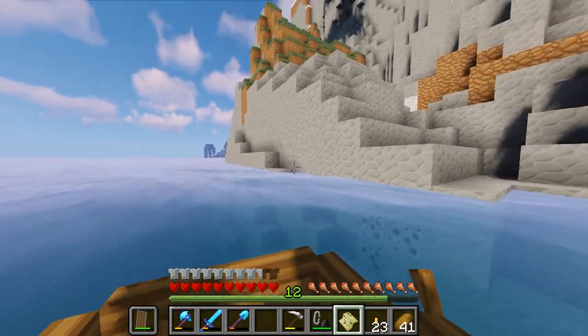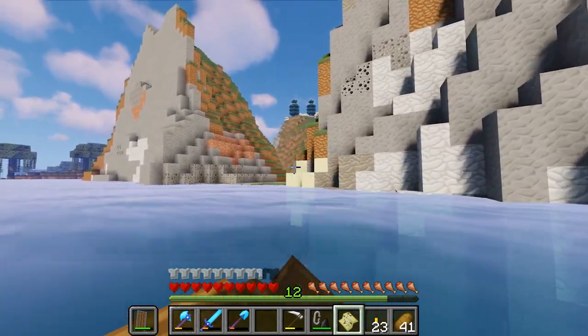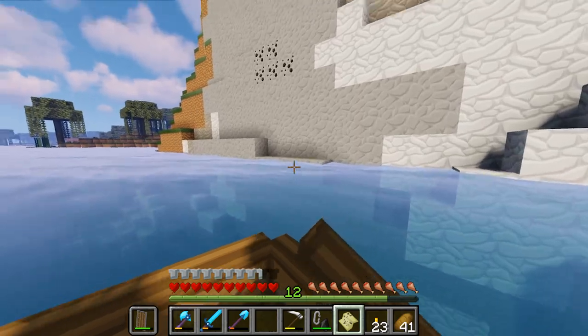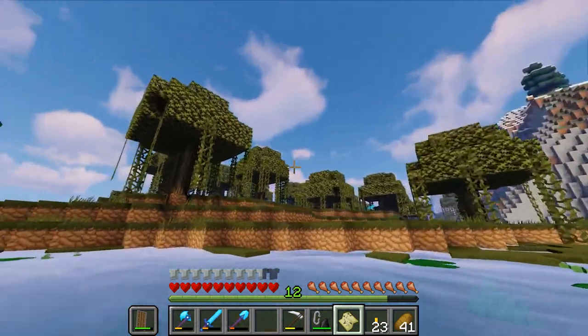What does the map tell me? The map tells me that we're going to come to the edge of our map. That's not going to stop us necessarily, but I would like to be able to actually map it out to get an idea of the world that we have.